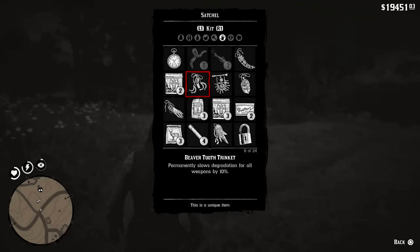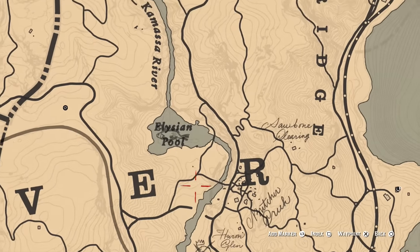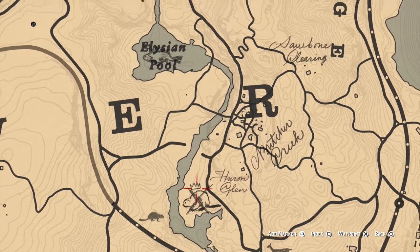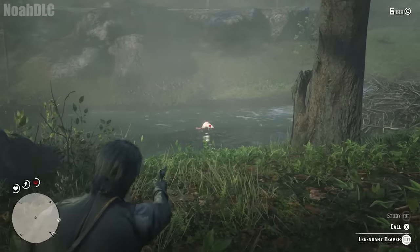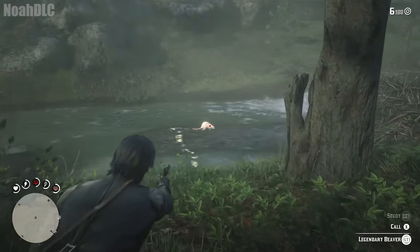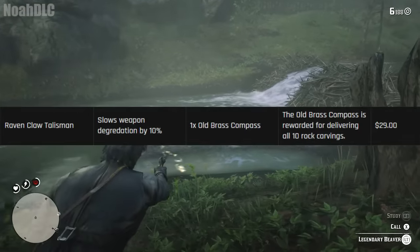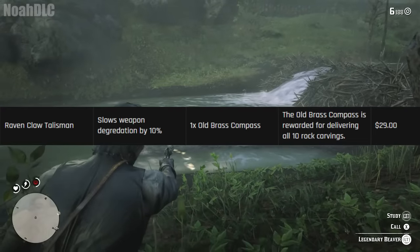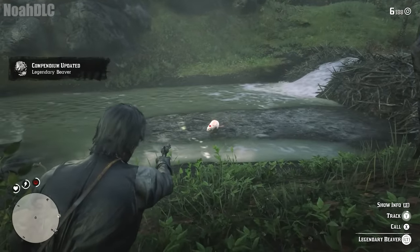Another great one for combat is the Beaver Tooth Trinket, which slows down weapon degradation by 10%. You get this after hunting the legendary beaver in the southwestern part of Anzburg on the Camasso River. Now 10% might not sound like too much, but if you combine this with the reinforced holster — which adds another 20% — and the Ravenclaw Talisman for an additional 10%, you're looking at a total of 40% less weapon degradation.